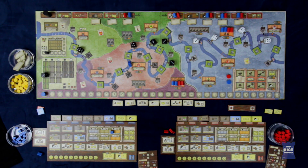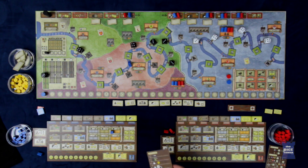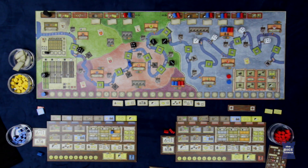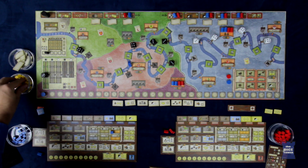The game is played over 12 rounds, with each round being divided into seven distinct phases. The easiest way to teach how this game plays is to just go through the phases. The first phase is simply to conduct a historical event, because this game is based on the history of the coal trade in this era. In the first round, each player is going to receive one Thaler.